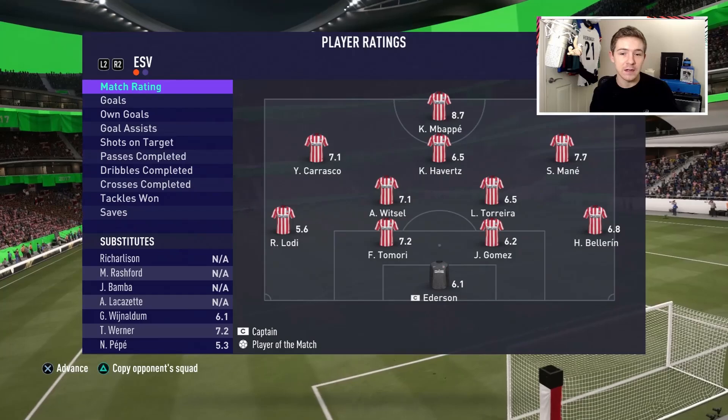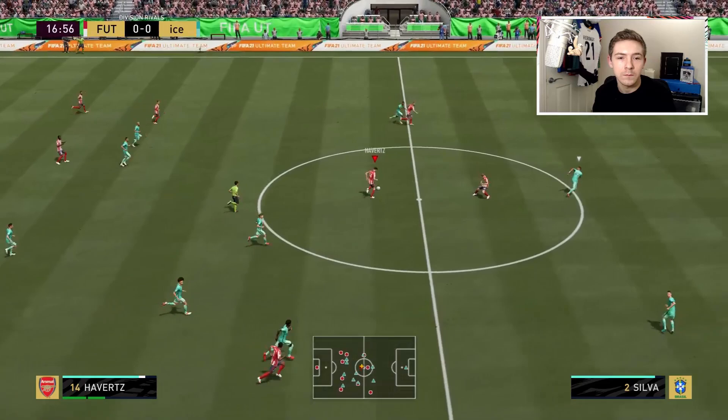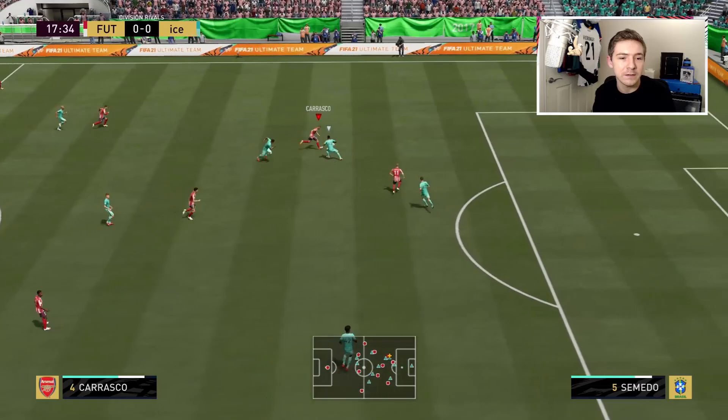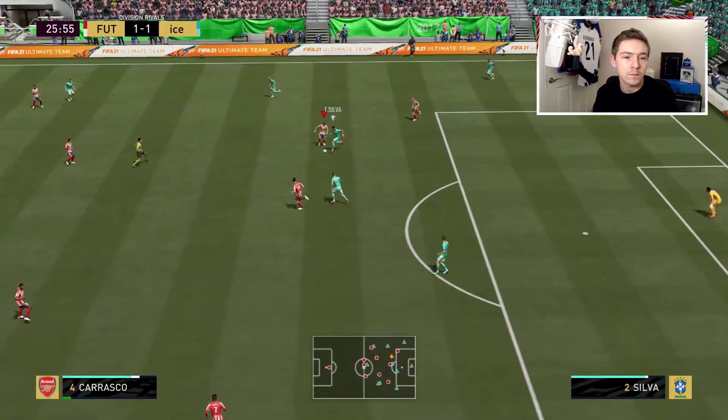Game number three and we are up against a Dave Ronaldo team — very good team, not the quickest back line there, so hopefully we can take full advantage of that. Carrasco breaks in behind, just gets past Thiago Silva but Nelson Semedo is coming across. We get the ball across the box and Timo Werner finishes the job — great break from the Belgian and a nice finish from the German.